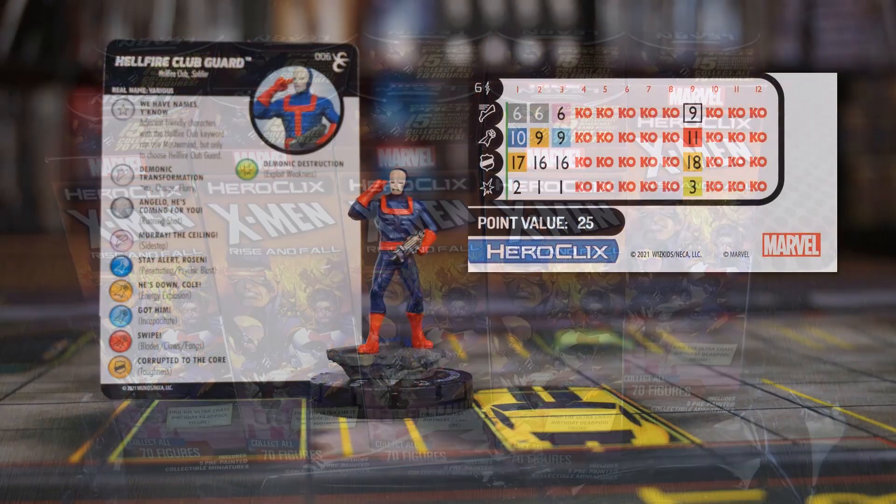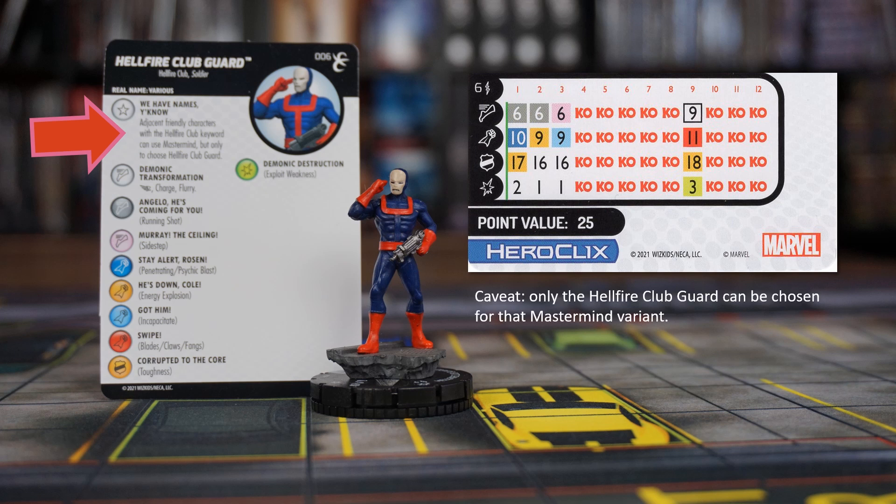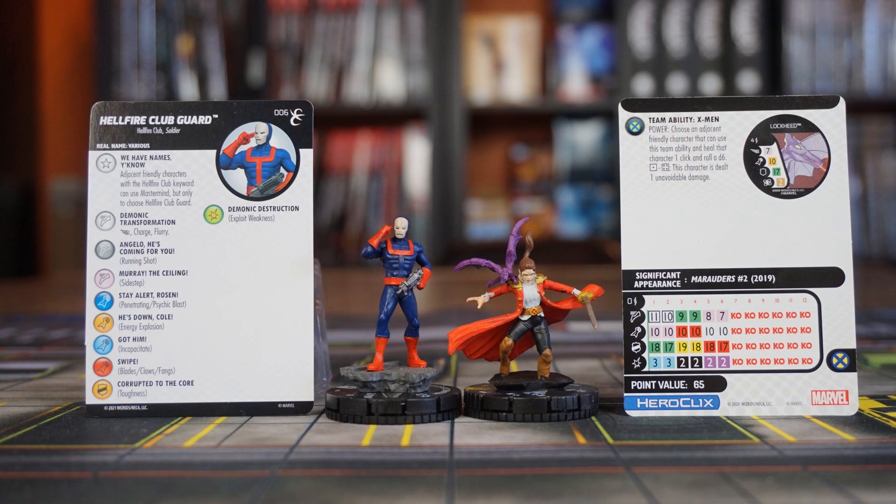This Hellfire Club Guard is one of those precious generic common figures you'll want several copies of. 25 points for a Running Shot and Penetrating Psychic Blast combo is not bad at all. But the main thing is that the Hellfire Club Guard can be used as a bodyguard for other friendly characters with the Hellfire Club keyword, since they grant a Mastermind variant to adjacent friendly characters with that keyword. This character can be very useful alongside the super rare Kate Pryde from House of X, for instance.